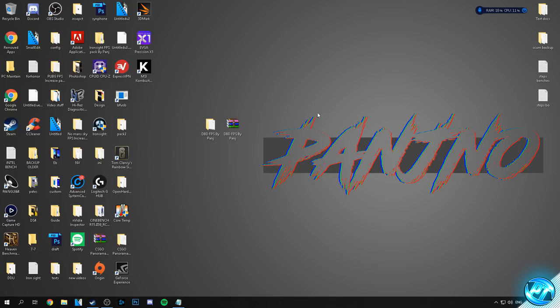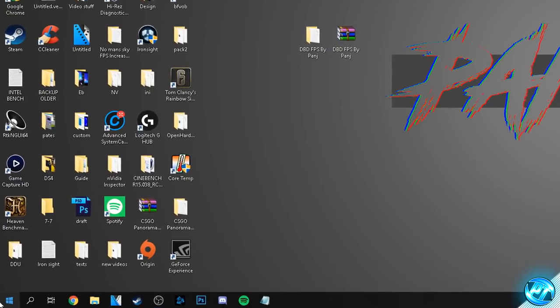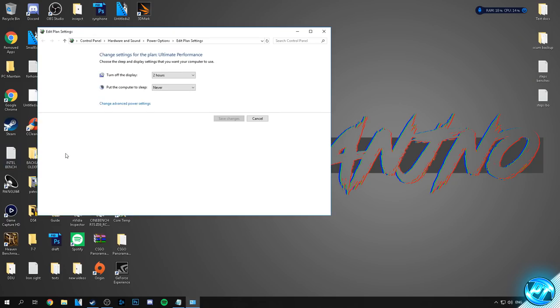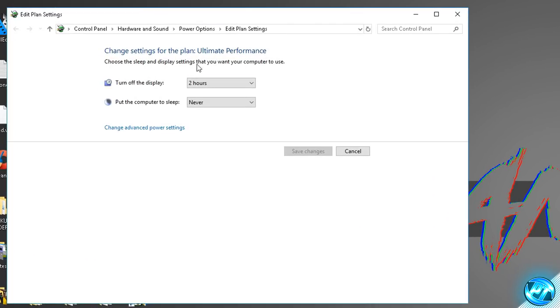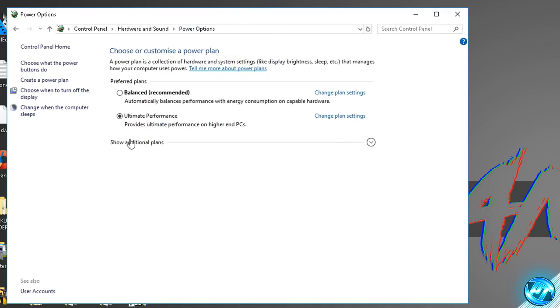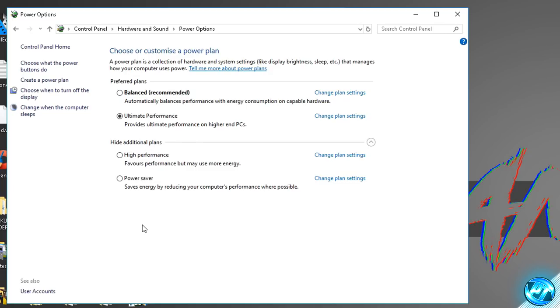Starting off with these optimizations, navigate to the bottom left and type in power. Once you've typed in power, look for any of the options with the battery with a small cord going around it — it should say something along the lines of power plan. Click on any of those options. Inside the tab that opens, go to the directory tab at the top and select power options. Inside here, go to the drop down menu where it says show additional power plans and look at your power plans — for most of you watching you should see balanced, high performance and power saver.